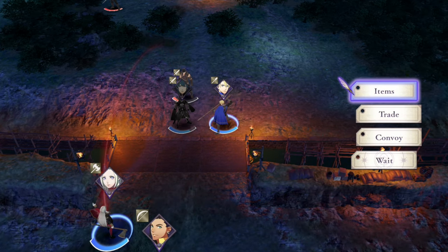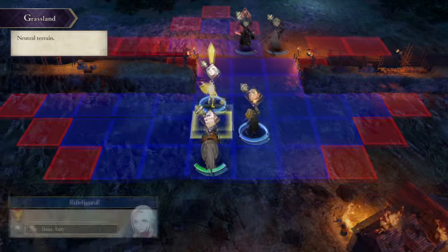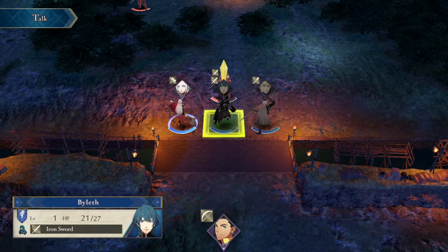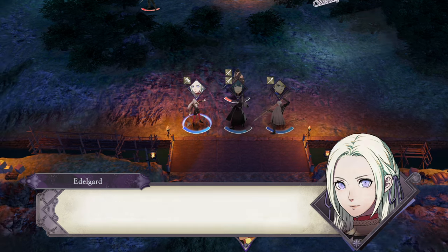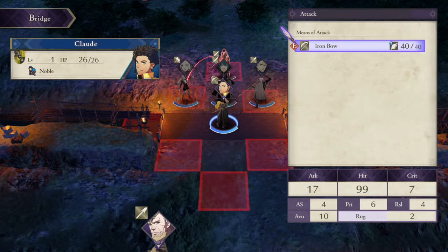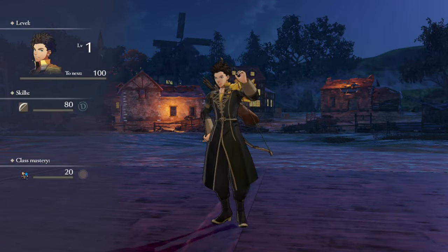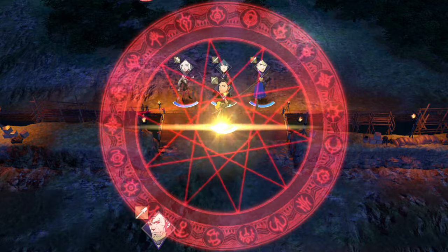Chat, imagine if Dimitri, Edelgard, and Claude all died here. What a twist that would be — how different the game would play out. Yeah, they all die here. You say you're a mercenary, so show me what you can do. I'm trying to get us out of here, past the tutorial. Bows, yes, I understand. We'll have Claude talk next turn. Die. Never underestimate an outsider. Alright, we don't need to read any of this.